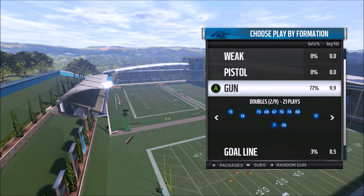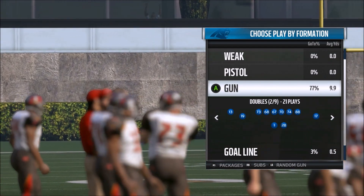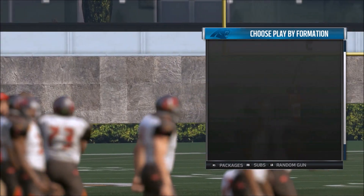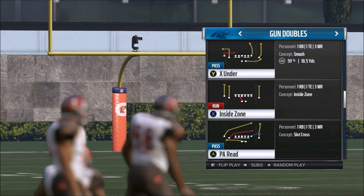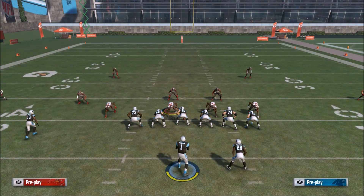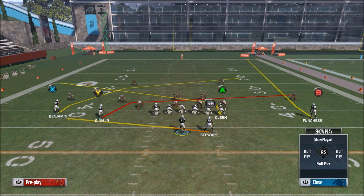We're in the gun doubles formation in the Broncos playbook, and this play is also in a few other playbooks — I'll have the rest of those linked in the description below. The play we want to look at today is the PA read. This is a very simple play with a very quick setup. All I want to do is put the tight end on a slant route. It's a quick hike play so we can have this setup before we even get to the line of scrimmage, not giving our opponent too much time to set up his defense.